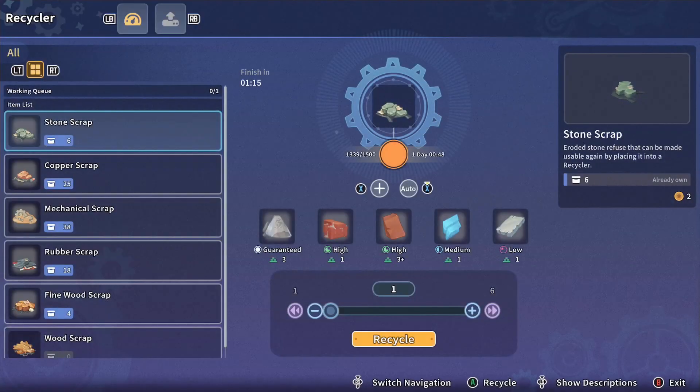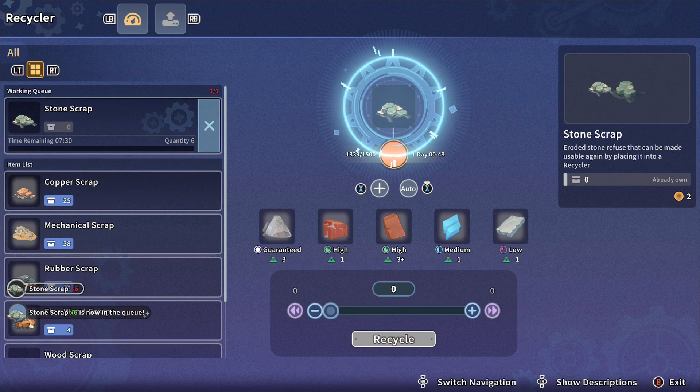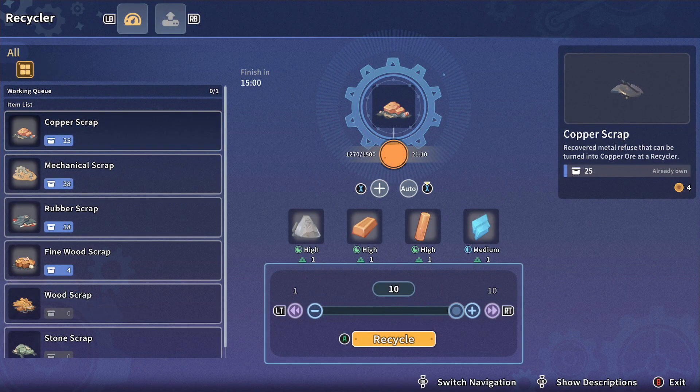I need to process more things. Let's process the rest of the stone stuff and process the copper. Sucks that I can only do ten at a time.